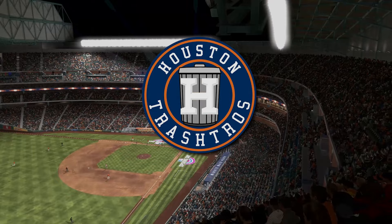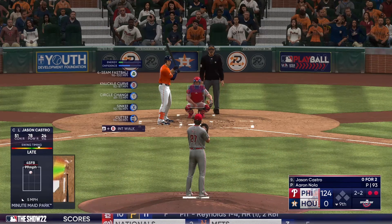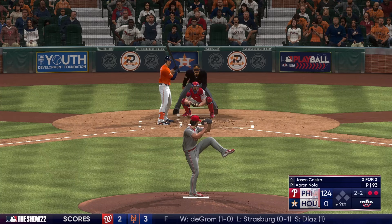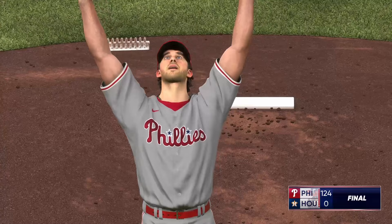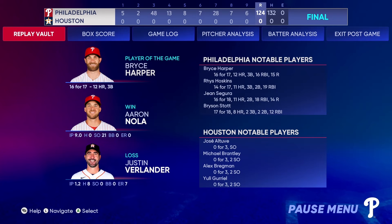After nine innings of play, this is the Phillies' final swing, and we end up with 124 runs on the board. But the game isn't over — Nola has a chance to close out a perfect game and tie the single-game strikeout record as he goes into the bottom of the ninth with 18 strikeouts. And to the surprise of no one, he did it: a perfect game. Final score: Phillies 124, Astros 0. Feels good.